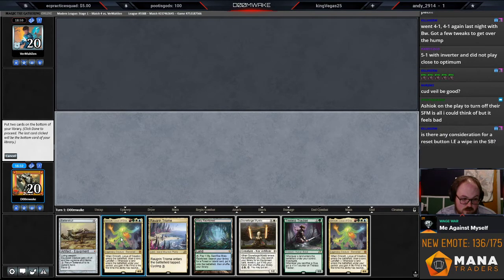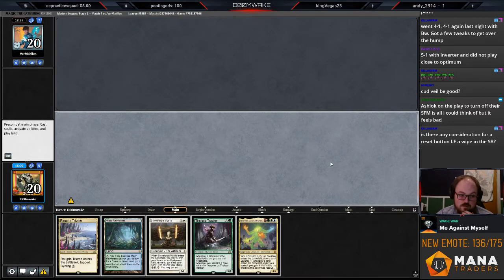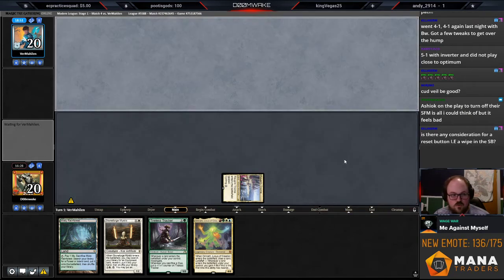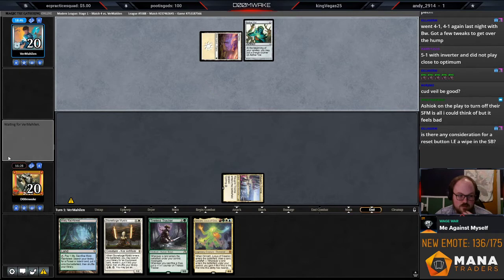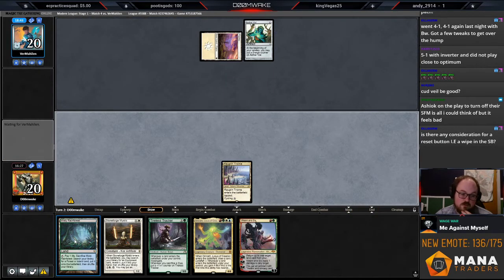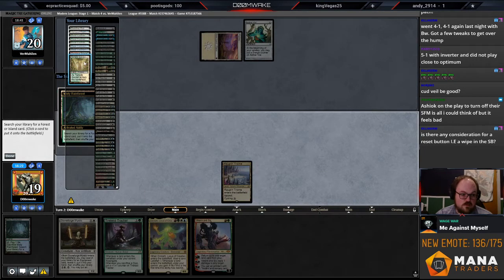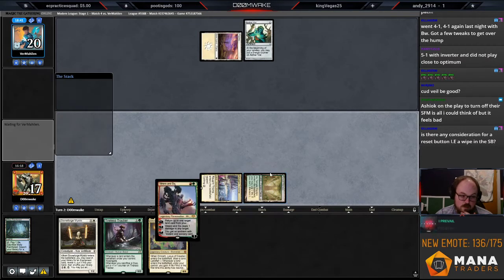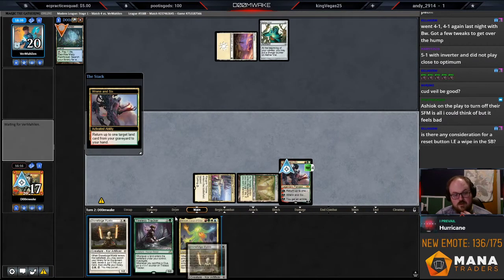I mean, I don't know if this matchup is inherently bad, but I definitely had some unfortunate mulligans this match, so we're probably going to end up losing this one. Death and Taxes always has turn one Vial — name a more iconic duo. I actually think I want to play Ragavan here because of Thalia. If I play Stoneforge and they play Thalia, I won't be able to play Ragavan. So this is more important.